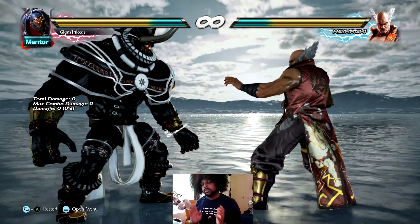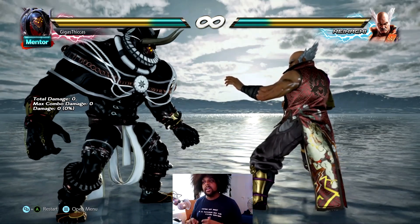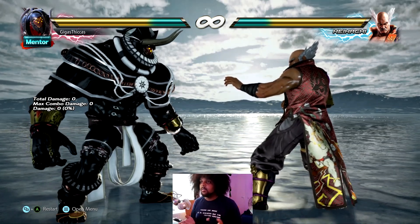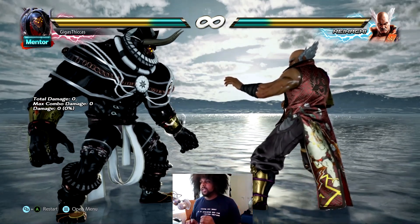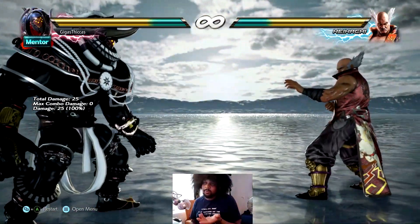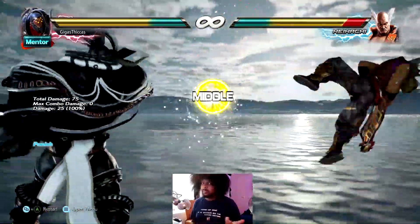Let me summarize: create space, wait for the whiff punish, give yourself a free knockdown, and check from there. Analyze what the opponent is about to do. If they stay on the ground, they will most likely go for a wake-up kick or spring kick — just wait it out. You have plenty of space to see what the opponent will do. Even if we whiff, no problem — we're still safe.